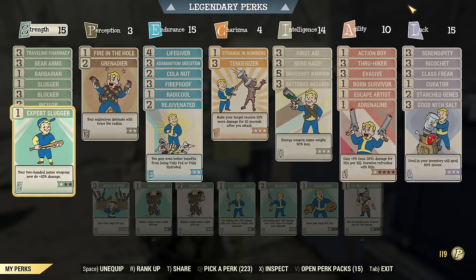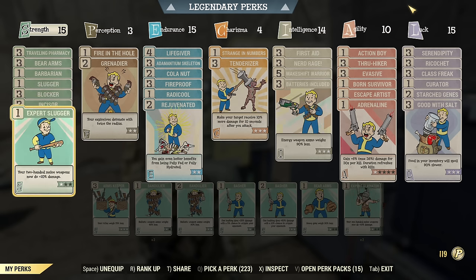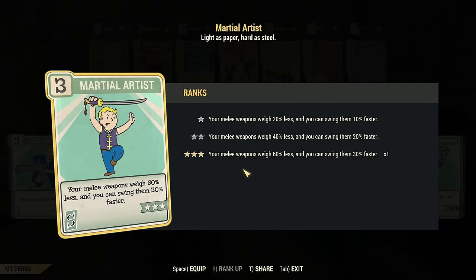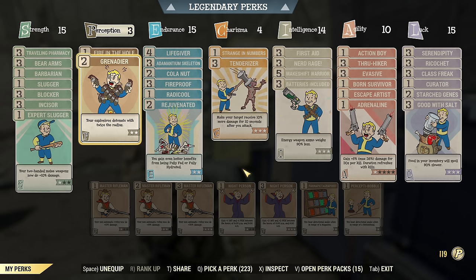The important perks: under Strength, one rank of Barbarian — it's really worth it, 40 extra damage resistance for only one point. I have some Slugger perks; you can slot in more if you have room. Blocker is important. Incisor is important. You could run extra swing speed if you can for your weapons — that will definitely help. If I didn't need carry weight, I'd equip Martial Artist. Then, super important: Grenadier and Fire in the Hole makes the Teitotoss mission way easier during the expedition.